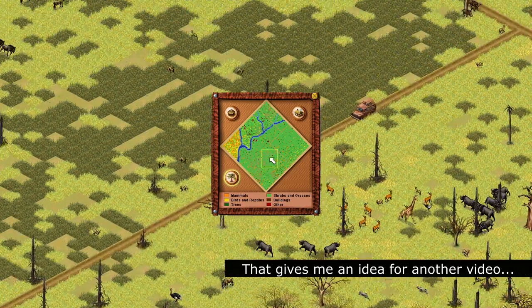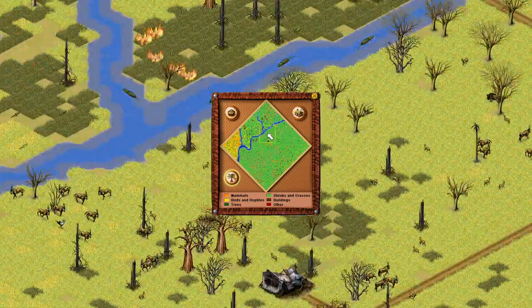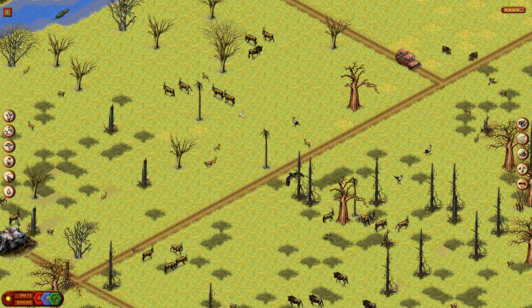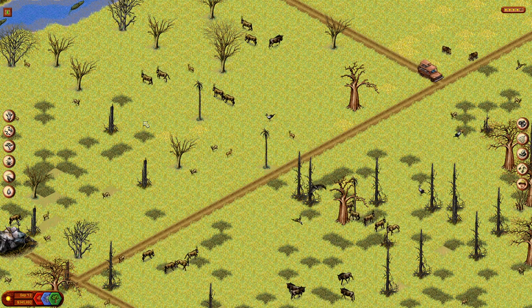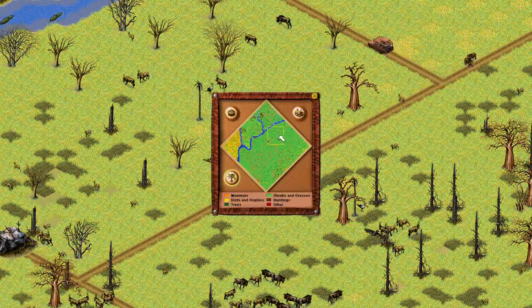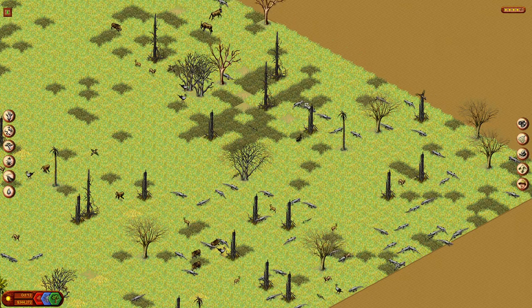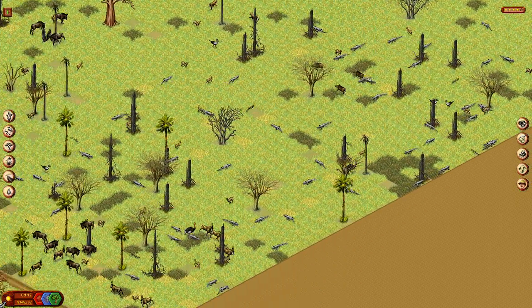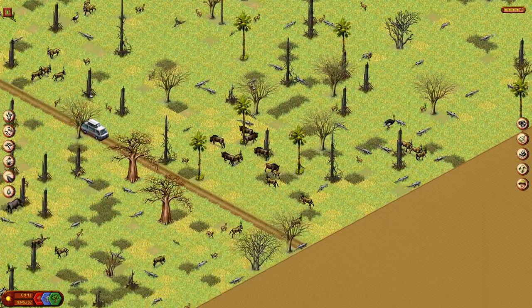So initially we started with a dense woodland with trees everywhere. But once the grasses started coming in, the trees were not able to establish as well as they should have. We also started burning a lot, which removed a whole bunch of standing trees. We now really have an open savannah ecosystem.